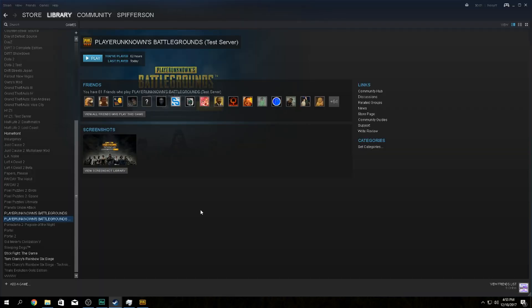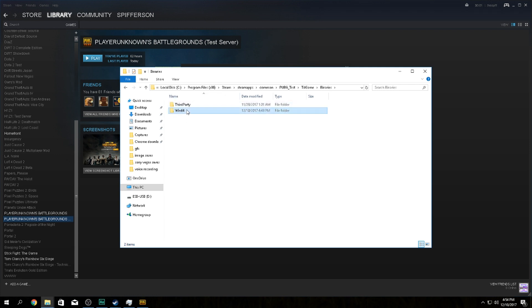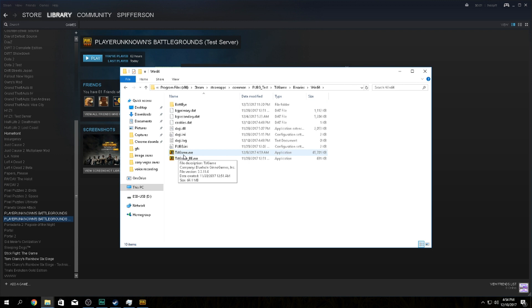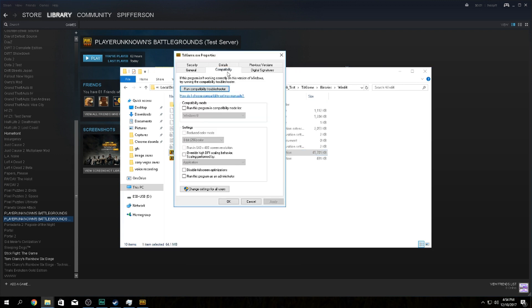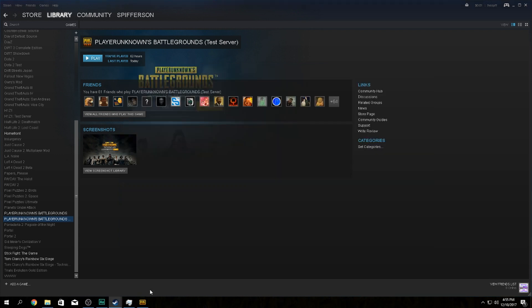First things first — this is the most important. Go to where your game is. I'm doing this on the test server because that's currently what the 1.0 update is on. In the library, right-click the game, go to Properties, then go all the way over to Local Files, Browse Local Files, TSLGame, Binaries, Win64, and you'll see TSLGame.exe. Right-click it, go to Properties, go to Compatibility, then check Override High DPI Scaling Behavior and set it to Application. Hit Apply and you're done. Note: this is a Windows 8 and 10 feature — if you're on Windows 7, I'll put instructions in the description below.